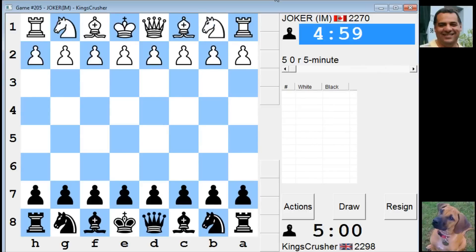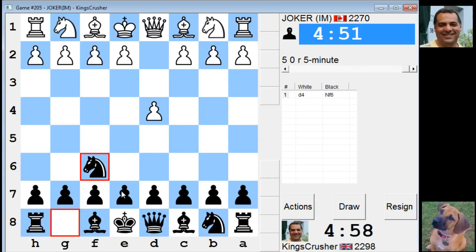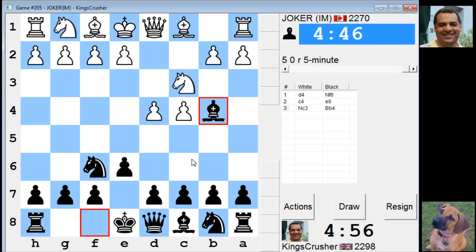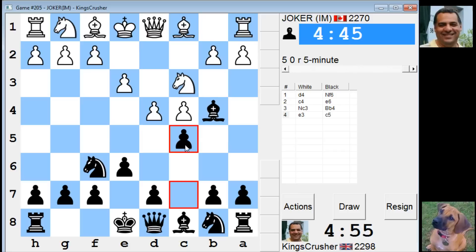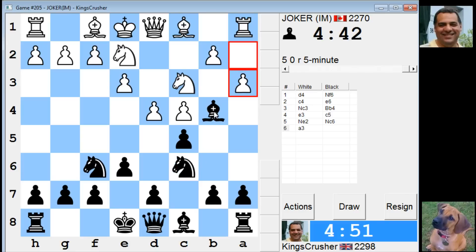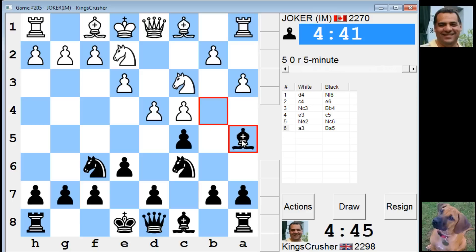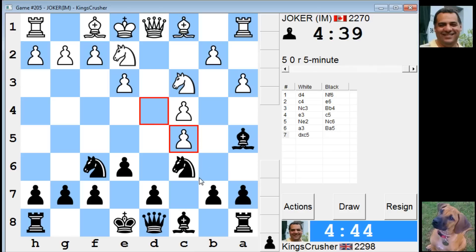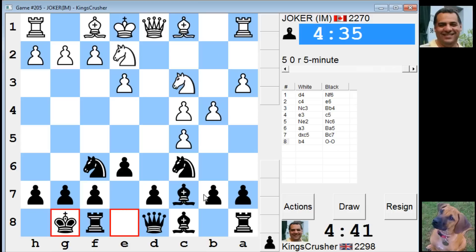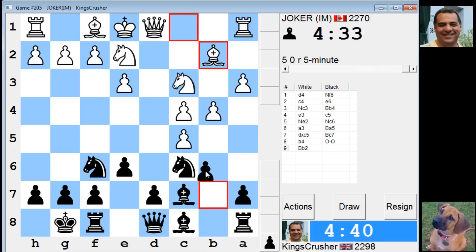Morning all, okay let's go on a five minute auto pairing - joker 2270, this could be tough. C5. Do I bring the bishop back here? Is it silly? I'm going to find out, this might not be a great idea. I'm going to get some sort of gambit on b6 - gambit on my position.